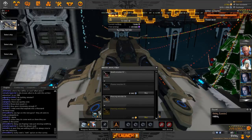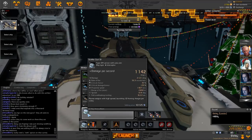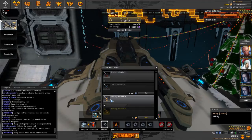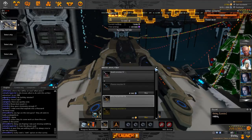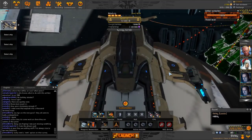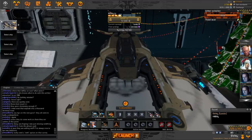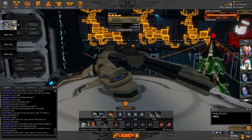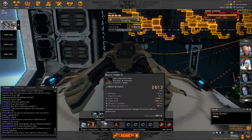Another good thing about using the Supernova Deflector is it decreases my projectile speed to 1,907 meters per second. That is very close to the piercing missiles which have a flight speed of 1,800 meters per second. So I can use the same targeting reticle - that little circle you see on your screen when you target someone - for both my main weapon and my rockets. If the enemy is moving in a straight line, I can fire the rocket from 3,500 meters away.